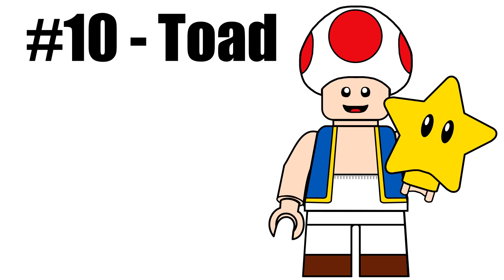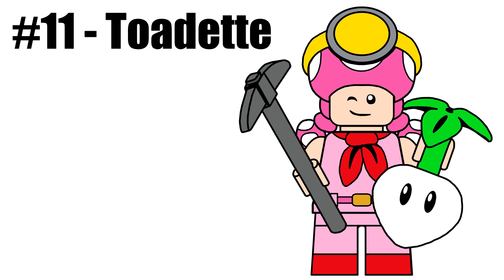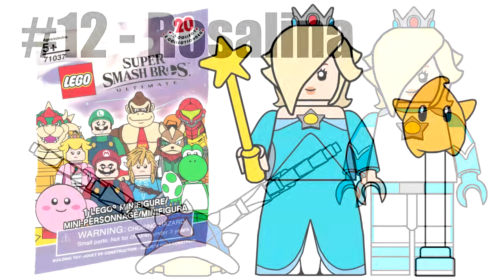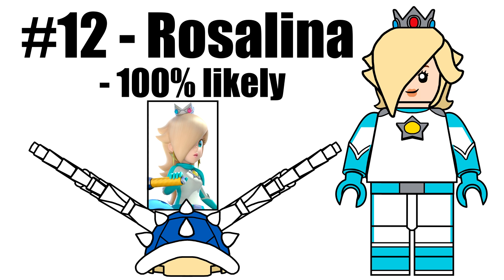Toad makes an appearance here, reusing the mushroom cap we would introduce in the Smash Bros. series, and has a new piece for his accessory — a Power Star referencing Super Mario 64. Toadette is based directly on her appearance in Captain Toad, with a new head piece attachment, the regular LEGO pickaxe, and a new piece for her turnip, attached to the SEM piece introduced in the LEGO Harry Potter series. Rosalina is based on her Mario Kart outfit, and her accessory is a blue shell made out of three pieces — the spiky shell is exclusive to the figure, and two existing LEGO wings are attached to it. I'll explain this shell system with a later figure.